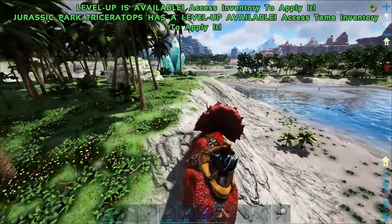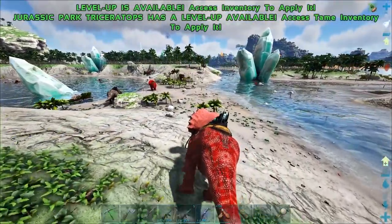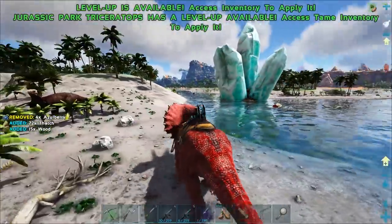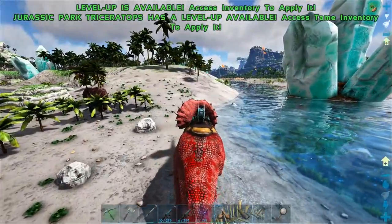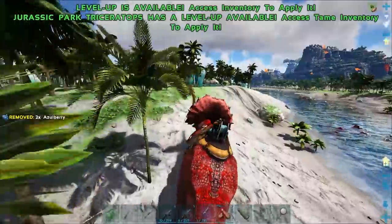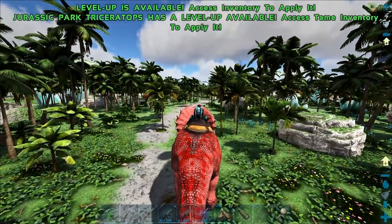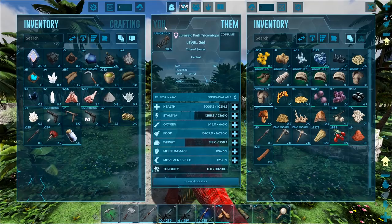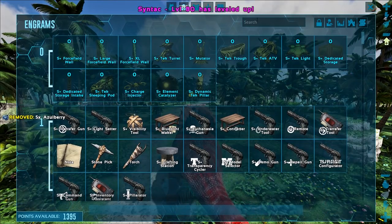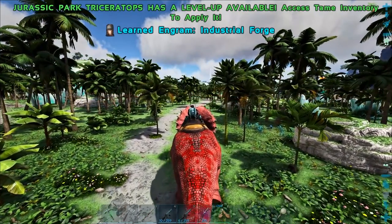Maybe they flew away. There was one right beside my base as well — where did that one go? I don't dino wipe, and I did restart the server, so maybe that's why. I'm getting really confused. Maybe something came through and ate everything. We got another six levels on the trike; my character also got one — level 80, perfect. I need to get the S+ transmitter; I'll do it after.